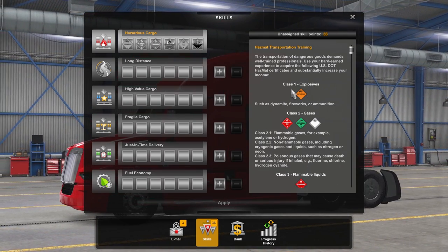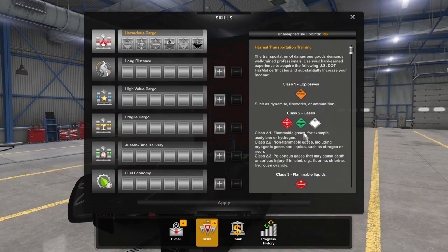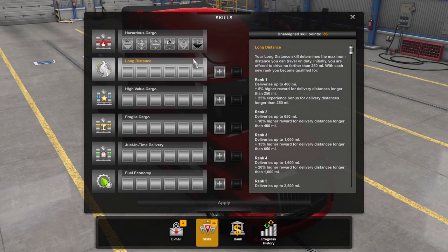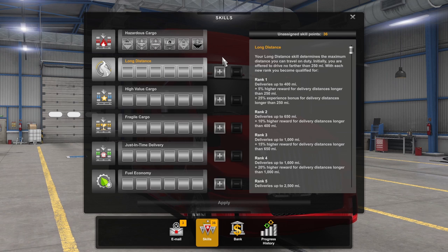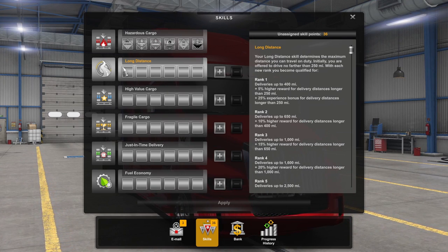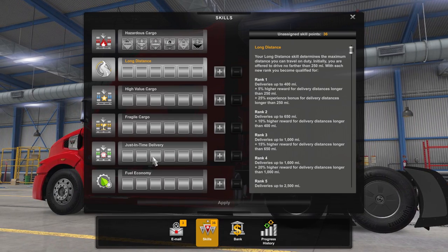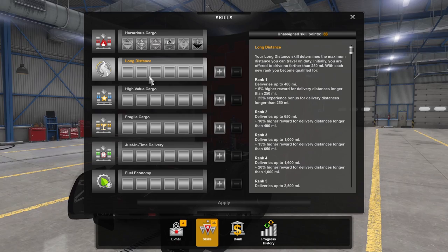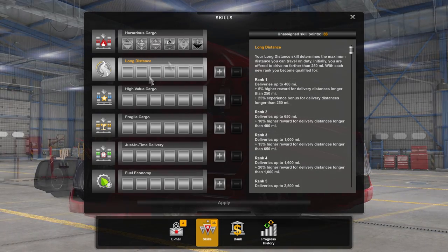As I selected hazardous cargo, you can see that there are many different classes of hazardous substances that you can unlock. When you level up for the first few times, I highly recommend adding skill points to long distance, high value, fragile cargo, or just-in-time delivery first. Unlocking longer deliveries is substantial in gaining more XP, a higher monetary value in the delivery, and also being able to explore more of the map.